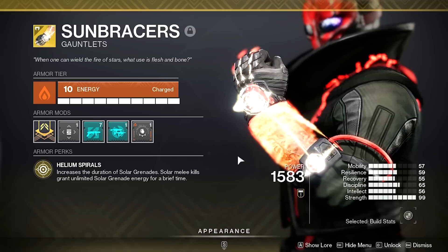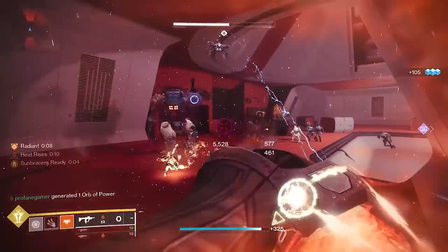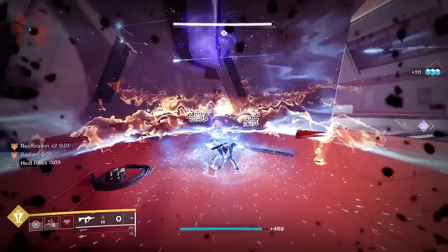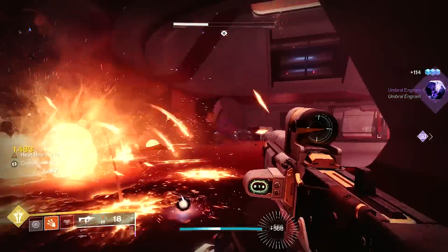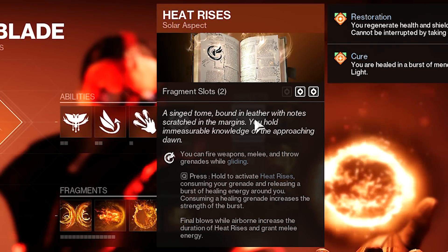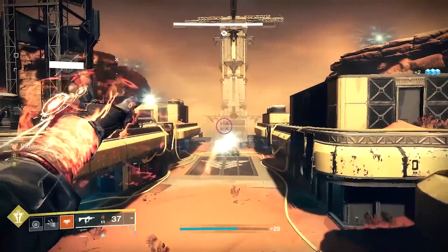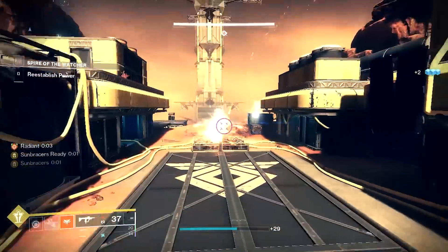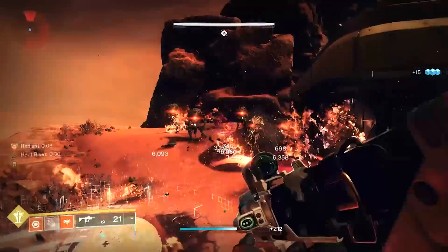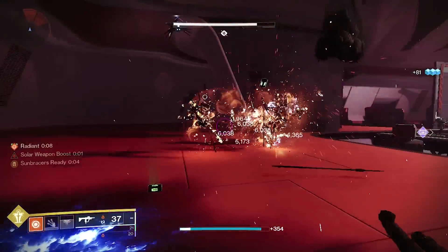The Sun Bracers are an exceptionally top-tier exotic for Warlocks, but to master their full potential you'll need to adjust your playstyle just a bit, especially to efficiently use them in-game. We are pairing the Sun Bracers with Heat Rises. This Solar aspect provides the ability to fire weapons, use your charged melee, and even throw grenades while gliding. Kills while Heat Rises is active grant melee energy — 20% from low-tier enemies, 25% for medium-tier, and 50% for champions, mini-bosses, guardians, and other high-tier enemies.